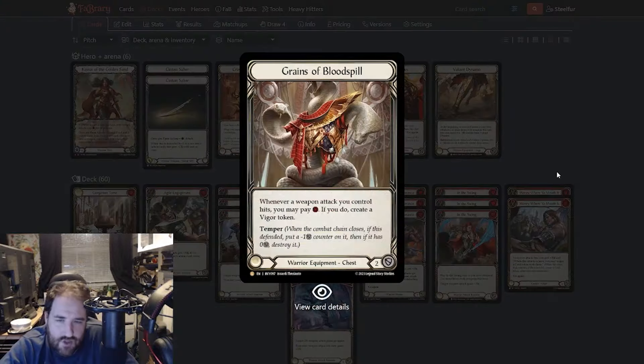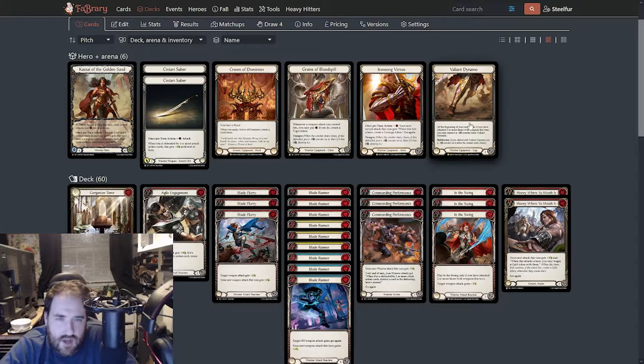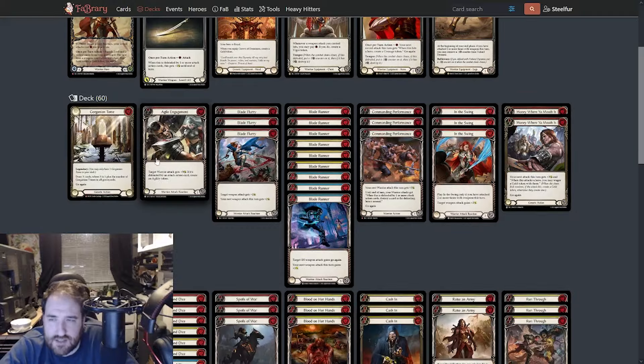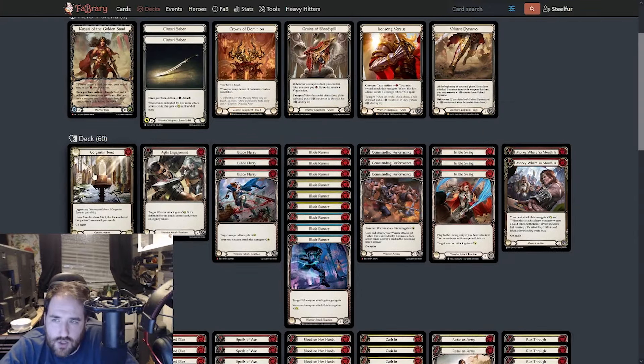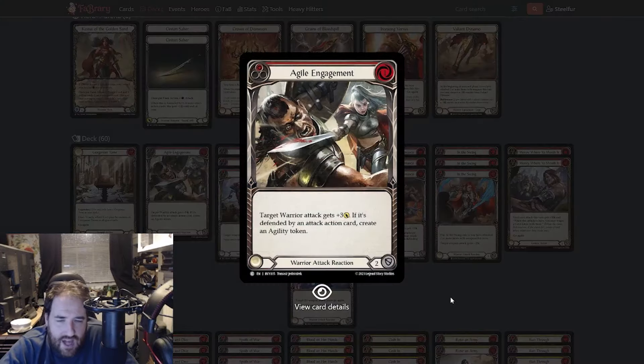Grains of Blood Spill is just amazing for making figure tokens, and the other two equipment pieces kind of speak for themselves. Valiant Dynamo is disgusting. Gorghanian Tomes is in there — if you play it you draw a card, and your weapon attacks cost one less. I put in one Agile Engagement just to get some late game go-again, but I just want to try it really.